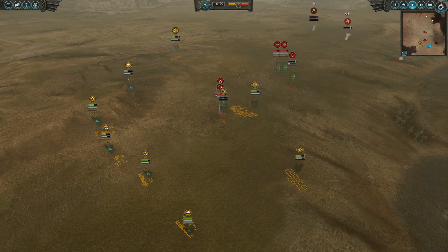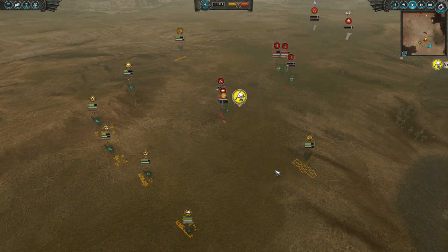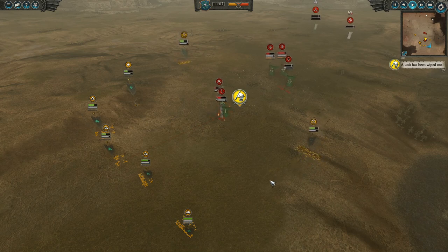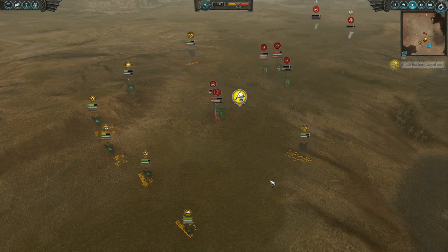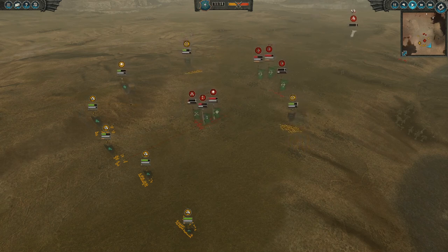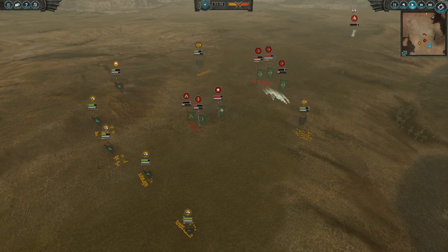Next we see my opponent advancing with his Waywatchers. If he gets even a few volleys off on Noctilus, I will have nothing to deal with his heroes. A volley of arrows goes off towards my dogs here but it's easy enough to dodge them with almost no damage.